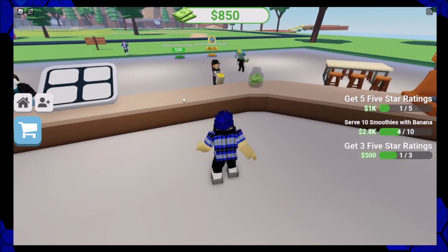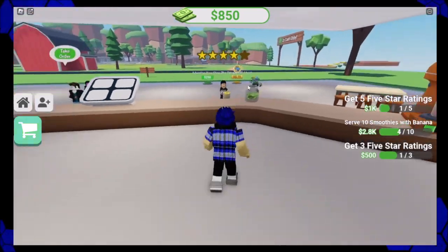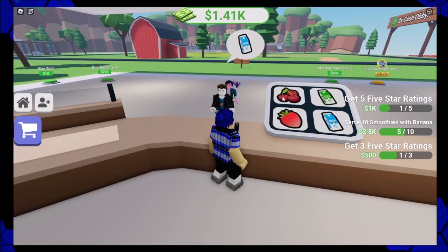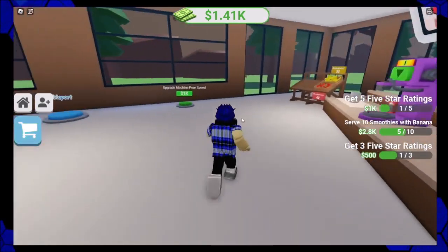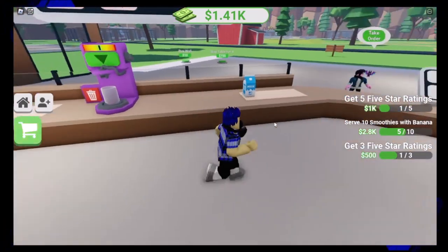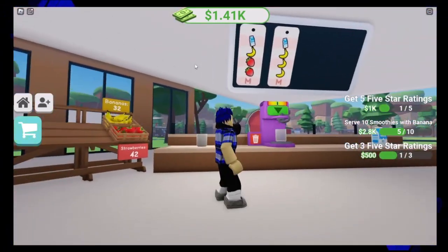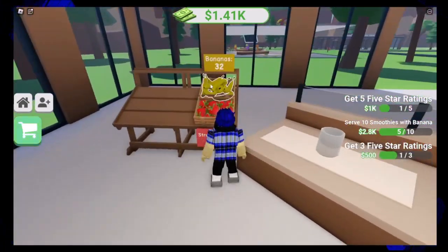Thank you, come again! I already put milk in here. Milk, banana, banana, banana — everything. I prefer orange juice over milk for strawberries in your smoothie. Buy the cherry. Three items — it tastes a little bit better for me. I'm confused, what order am I on? Banana, banana.